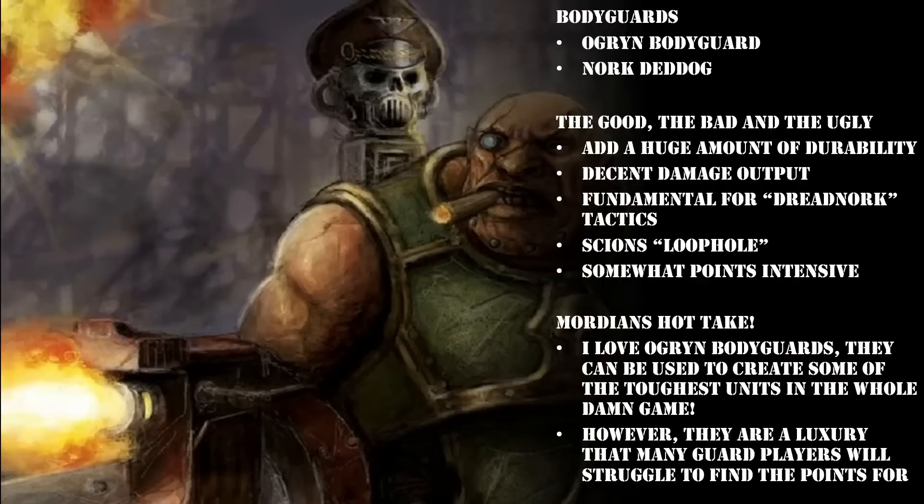The Ogryn has to tank all the damage first, but the advantage is that he spreads his toughness out to the whole unit. If you attach an Ogryn Bodyguard to a Command Squad, every single person in that Command Squad counts as Toughness 5 until the Ogryn Bodyguard or Nork has gone to meet the Emperor. Taking all this into account, these bodyguards add a huge amount of durability to any unit you attach them to, whilst also bringing a decent level of damage output.